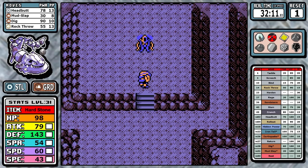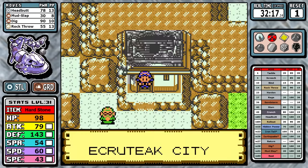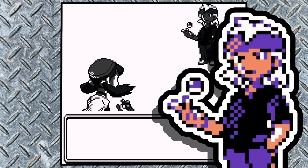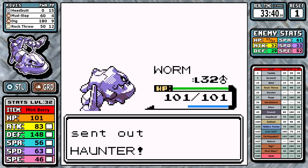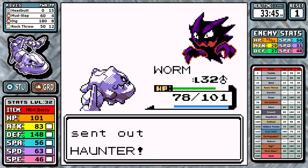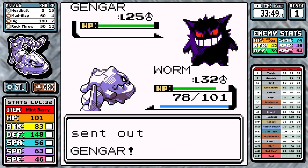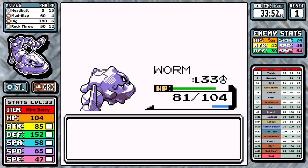Before we gear up for the fourth gym, I equip the Mint Berry we picked up earlier. Gastly comes in and with our ground typing we outspeed — it's a one-shot. Haunter is next; I go for Dig but it doesn't Curse, just uses Nightshade. The next Haunter goes for Hypnosis but it misses — and even if it didn't we had the Mint Berry. One Dig takes it out. Finally the Gengar goes for Mean Look, but we're not escaping today. We dig underground, deal the finishing blow, and take the fourth badge.